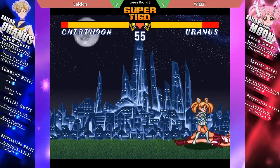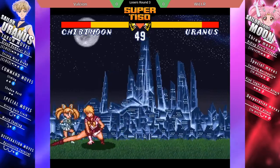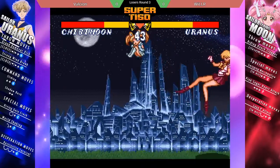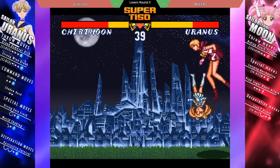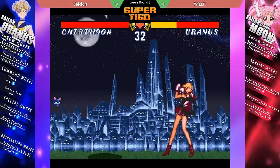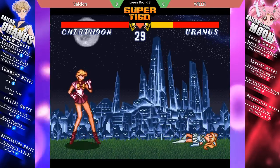Match starts with a cross-up butt dive. Izuna dropped, but gets out of the pressure with a guard cancel 360 — doesn't go for any infinite. Gets caught by another butt dive, but very nice backdash calls out the second butt dive and uses the backdash to punish it.